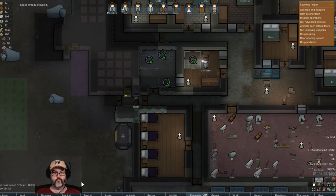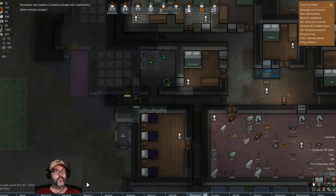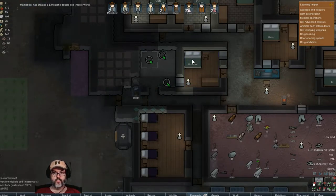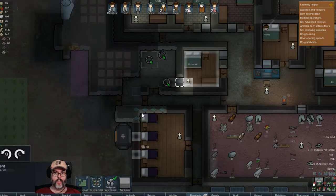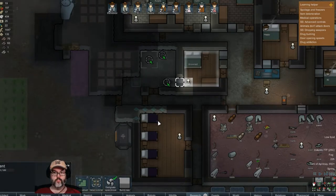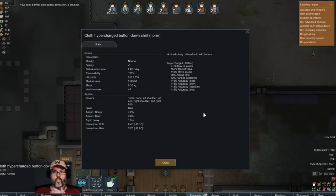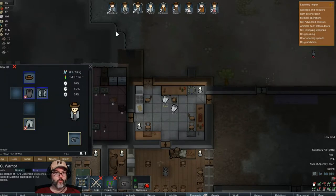Let's go ahead and mine that out. Oh, a masterwork — sweet! Let's haul that quickly. Now we can build a copy in there. Infused shirt of hypercharged — a ton of hit points, movement speed, aiming time, accuracy. I like all that. Let's see who doesn't have a cool shirt — you've got cycle.